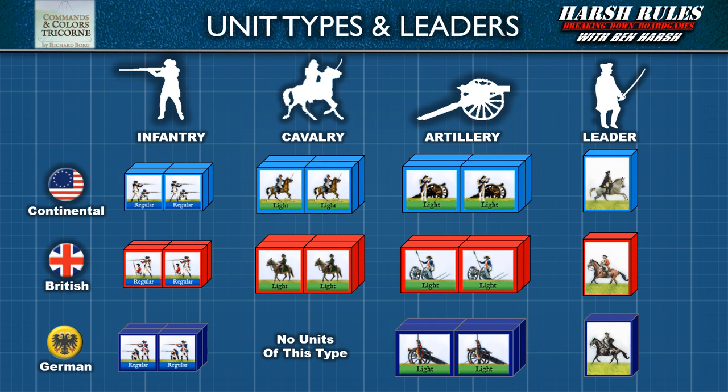Units are groups of soldiers, each having four blocks. Leaders represent a sole individual with one block. Although leader blocks bear no specific names, they are often designated to important historical figures in the game's scenarios. However, regardless of their identity, each leader has the same attributes. These unit types are further segmented into classes. In the base game, cavalry and artillery are only represented by light classes. Infantry, on the other hand, has a multitude of classes.